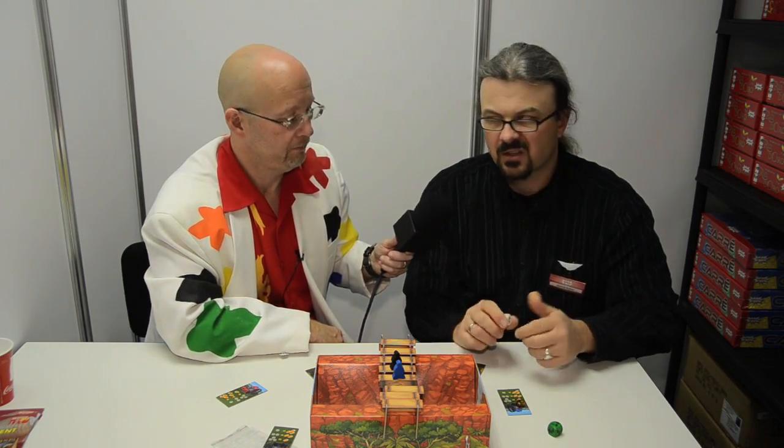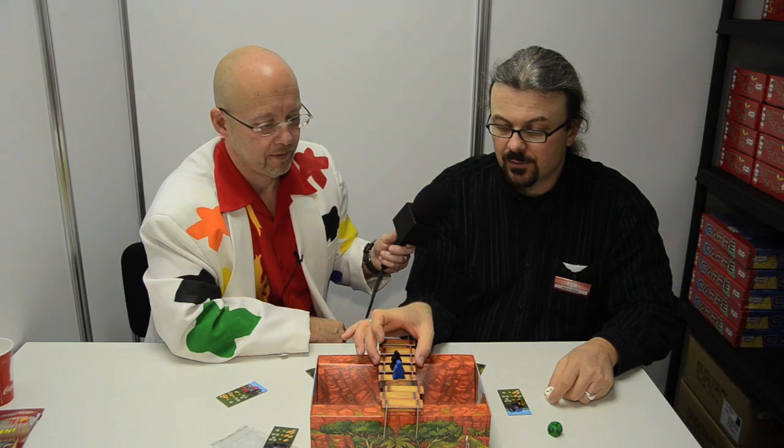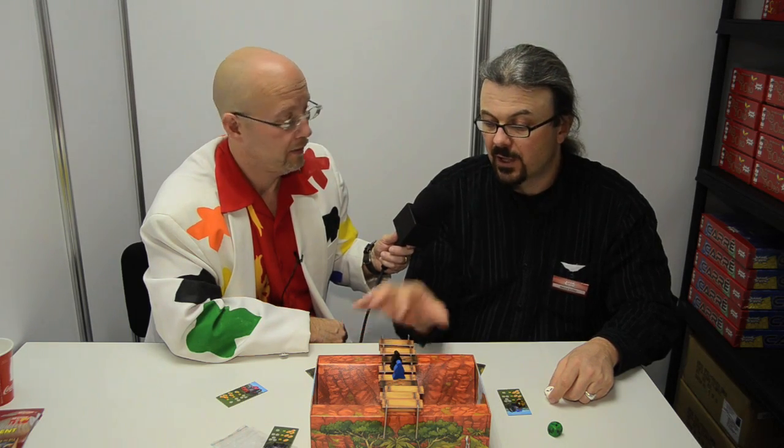If you roll a broken plank result, you turn that plank to the broken side; if it's already broken, it's gone entirely. You have to cross the bridge quite a few times, so the bridge gets progressively more wrecked over time. Repairing is for yourself — if you want to go three steps and two of them are broken, you can still pass over them as long as the plank you arrive on is okay.